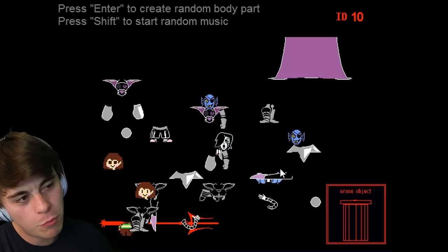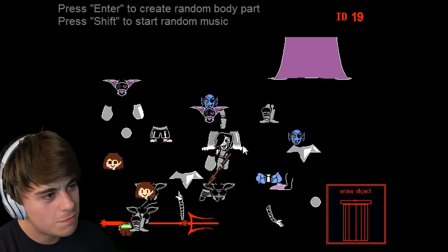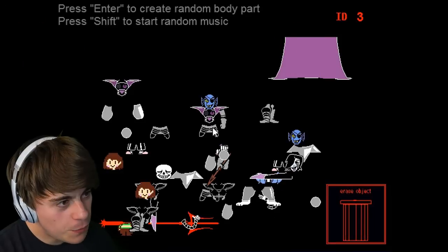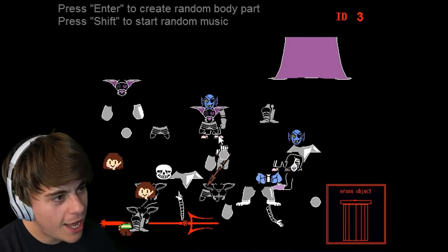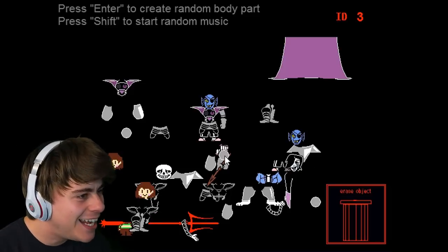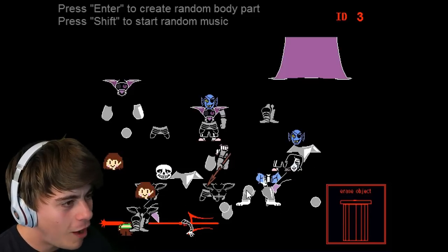We don't want Asgore but Sans's legs - oh that kind of works if we put them up a little bit. Make it look like he's blending in a bit more. Only if this was on top of that it would probably look better. The more pieces you create means you've got to prioritize the layer, so if we get another piece of that Undyne armor skirt thing then we should be able to do it. Yeah, I think we got it - it looks a bit weird but I think it kind of works. We can get away with it - oh yeah, look at that hot creation!